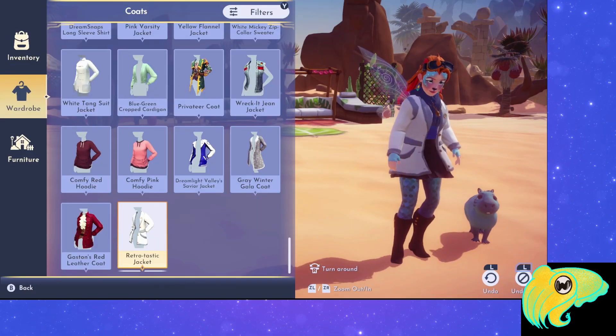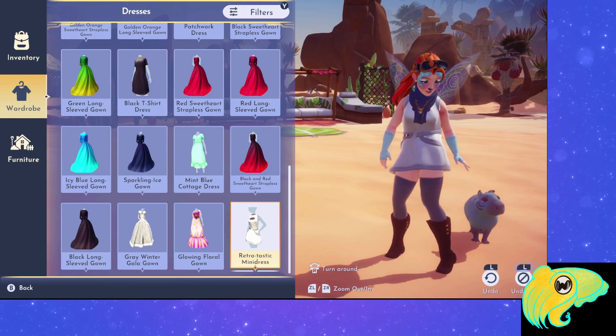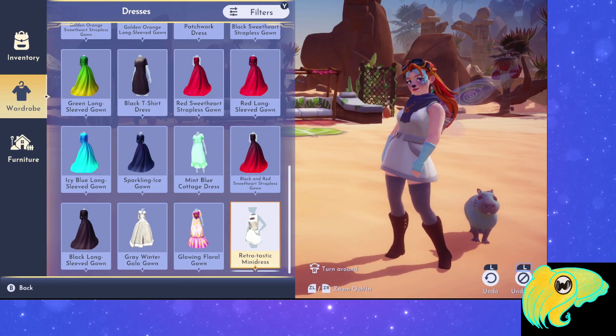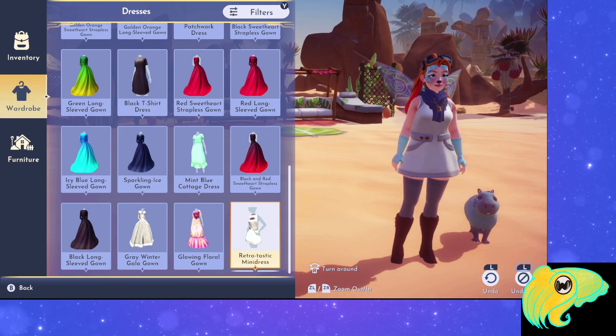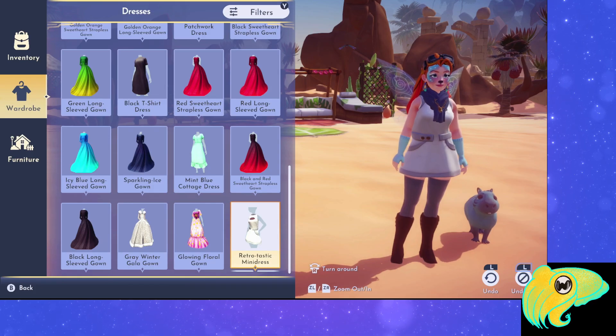Eve's level 10 reward is the Retrotastic Jacket and the Retrotastic Mini Dress. Hopefully this helps you with this level 10 friendship quest. If you want to see it in real time, we did livestream this quest and Rapunzel's level 10 quest on the channel.